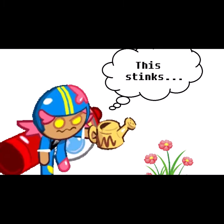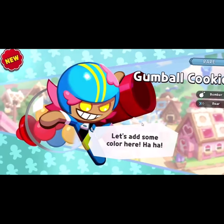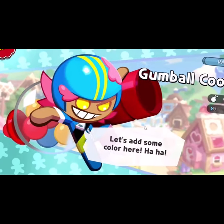According to Almond Cookie's case files in Cookie Run Kingdom, Gumball Cookie hates watering plants. The day after he was born, Gumball Cookie angered the witch by coloring her entire oven.